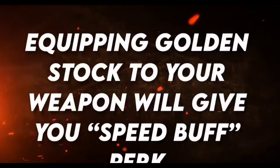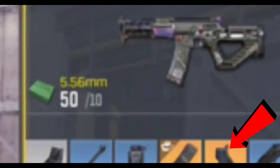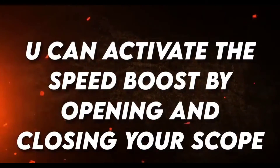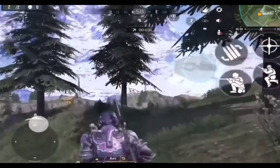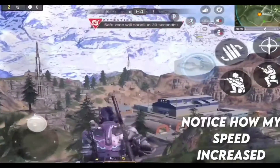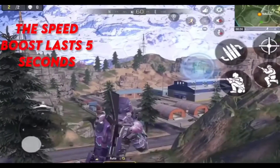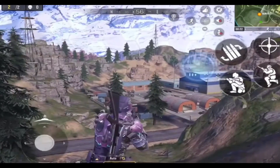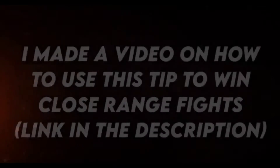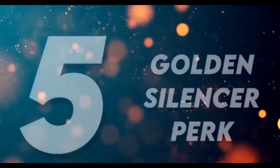The fourth tip is the Golden Stroke perk. The Golden Stroke gives your weapon a speed buff. You activate it by speed-boosting and opening your close scope. Notice how my speed increases — I'm moving rapidly. This boost lasts 5 seconds, and it takes 40 seconds to cooldown before you can use it again. I made a video on this tip — link in the description.